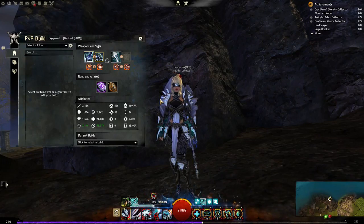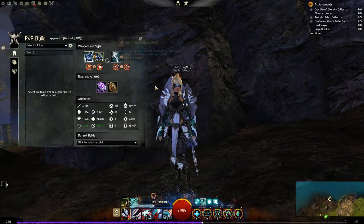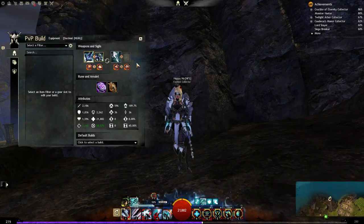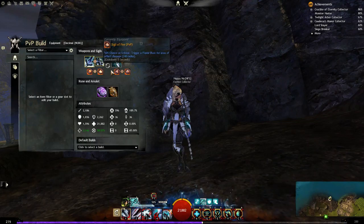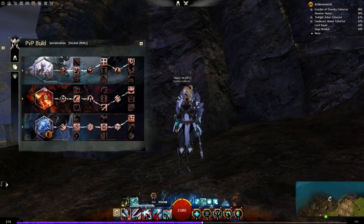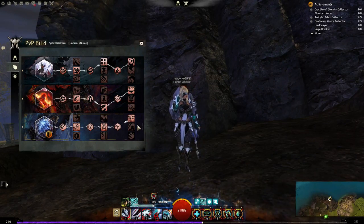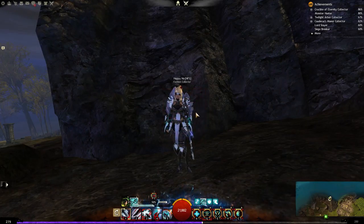Burn Guardian can also wreck Revenants even though you can block a lot of their attacks, because they only have burning. But Mesmer and Reaper can apply different conditions which is too painful to sustain — you'll need support against that. I'll quickly show you the build here; you can pause the video to copy it. Those are the three main counters.